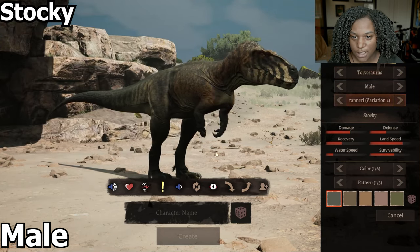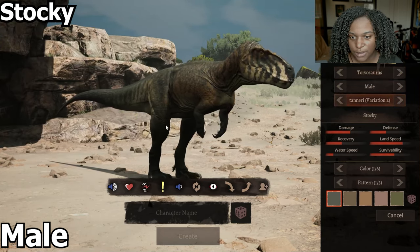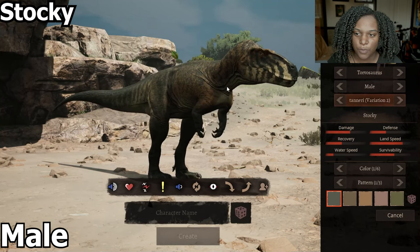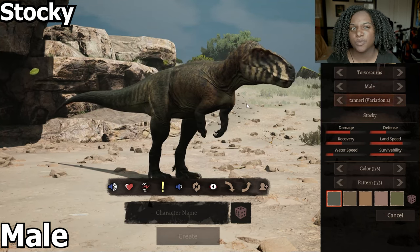Next we have Stalky. You can see it's just got a little bit chunkier in the legs, the chest, and the stomach. The throat is a little bit bigger too, it's got a couple more wrinkles as well, but other than that it looks pretty much the same.